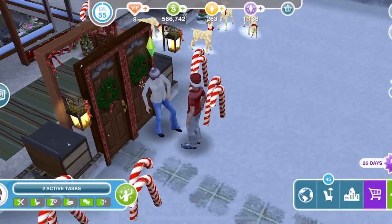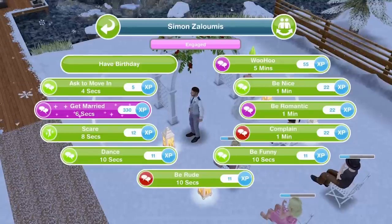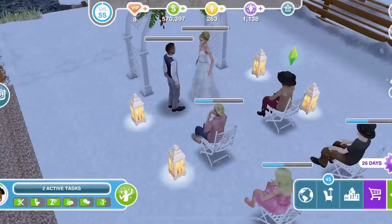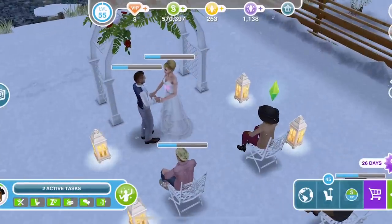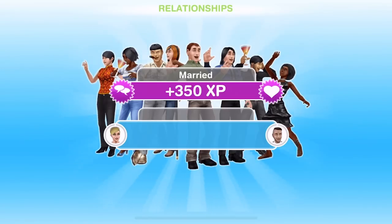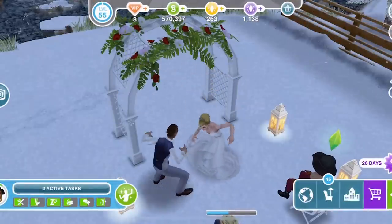Now we have filled that engaged bar - it's pink all the way along as you can see - we now have the option to get married. Depending upon where you want your Sims to live you can change this in the future, so it doesn't matter hugely. They are all ready to get married, so let's click on it. You can choose where they will live - you get a pop-up saying 'decide who's home these lovebirds will move into.' Don't worry, you can always relocate them to a different house later. Let's say Estelle's house - and they are going to get married!